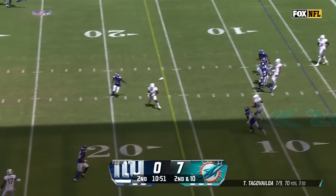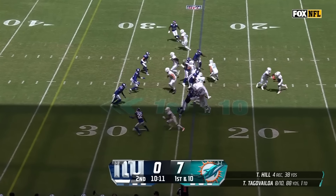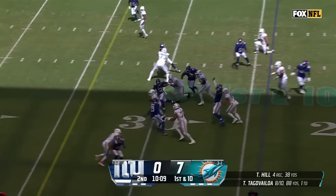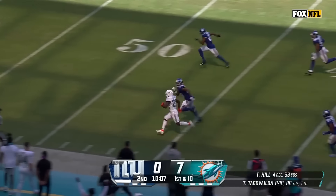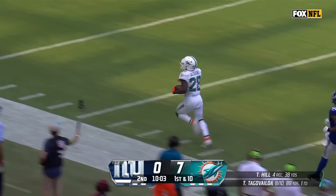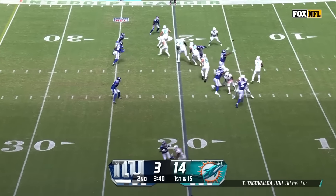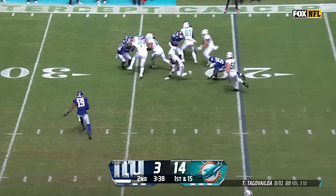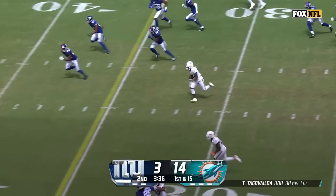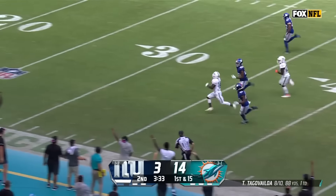On second down, Tua steps up and now he throws — it's complete. From the 24 on first down, a big hole for A-Chain, still going down the sideline — Devon A-Chain will take it all the way. First down at 15 following the penalty. Tua swings it out — speaking of fast, how about Tyreek Hill? Hill inside the 20.